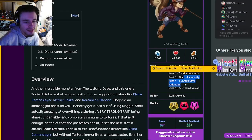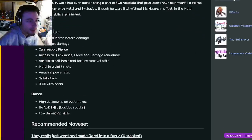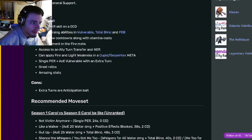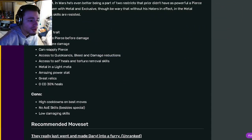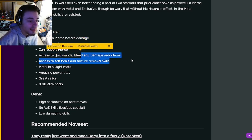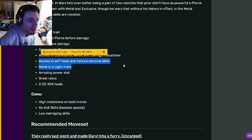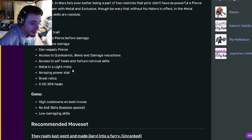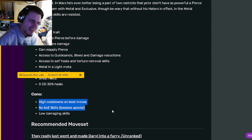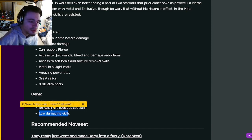I do think that Maggie has the best traits out of these three. Going down to pros and cons on all three of them, you can see that none of them really have that many cons at all. Daryl's pros are Amazing Trait, Access to Pierce Before Damage, PER Before Damage Can Reapply Pierce, Access to Quicksands, Bleed, and Damage Reduction, Access to Self-Heals, Torture Removal, Meta, Amazing Power Stack, Great Relics, and Zero Cooldown on Heals. His cons are high cooldowns on best moves, no AoE skills, and low damaging skills.